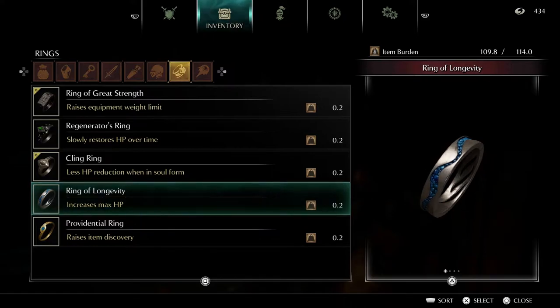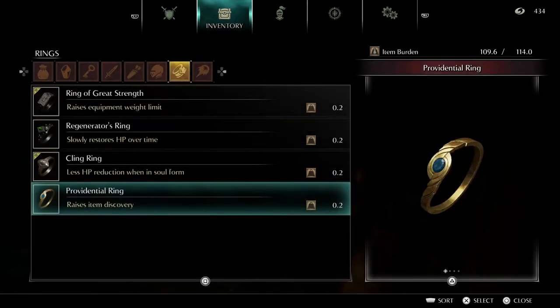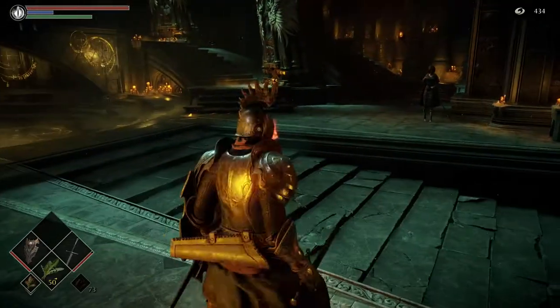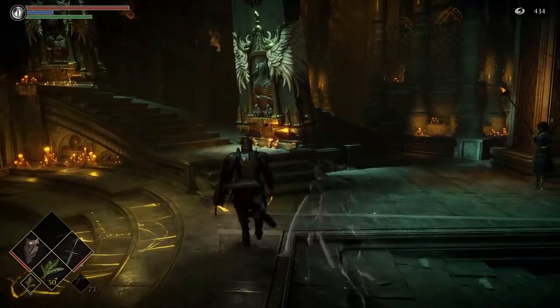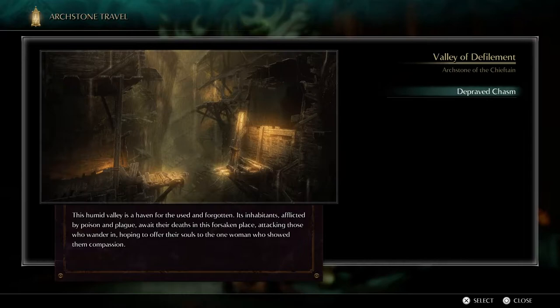This raises max HP. Seeing as I'm going to stay in soul form, I'd rather have the Providential Ring — not the Providential Ring, the Cling Ring. I'll just keep the Providential Ring just in case I want to farm for stuff. That would just be handy to keep around. All right, let's go somewhere else. Valley of Defilement — all right, sure, let's go.